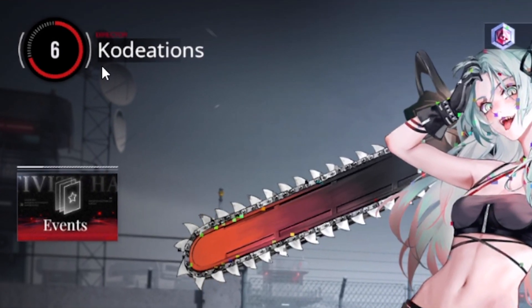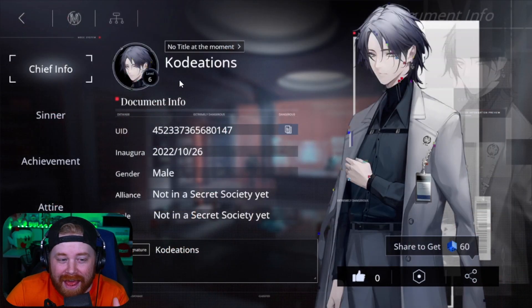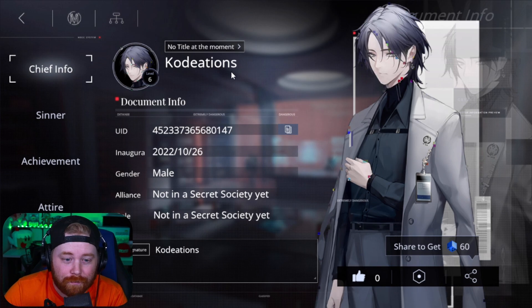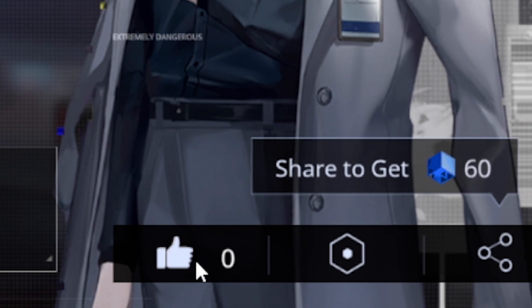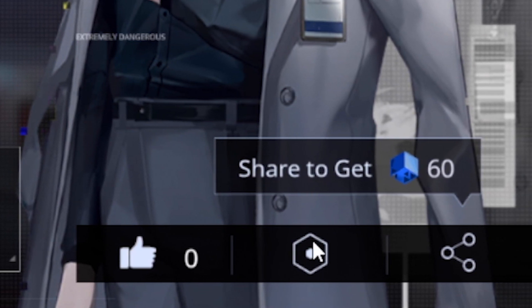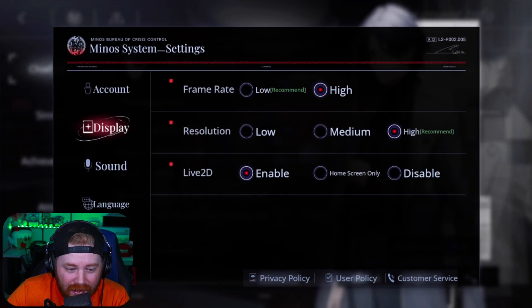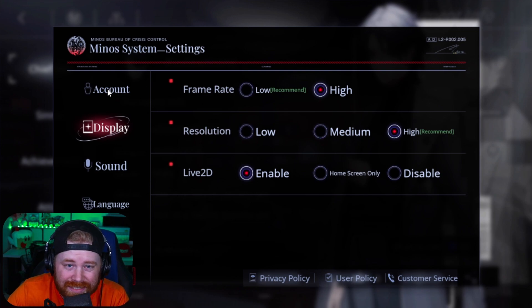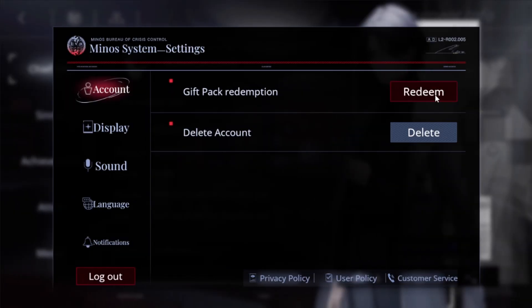In the top left-hand side you'll see your player name and your level. If you click on that, it'll bring you to the chief's information. In the bottom right-hand side of this screen we've got three different icons: a thumbs up, a settings icon, and a share icon. Click on the settings icon, then go up to the account settings. Once in account settings, you'll see the gift pack redemption option.